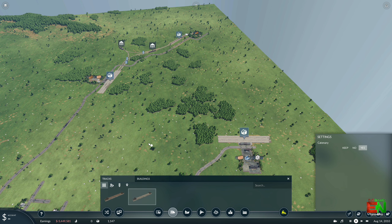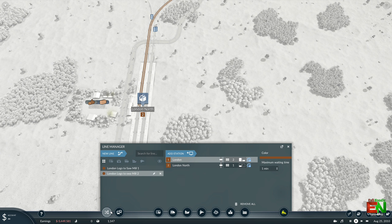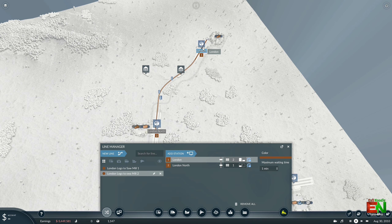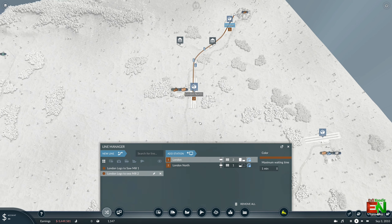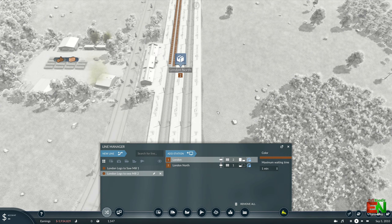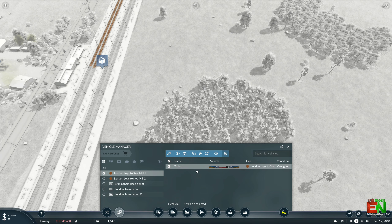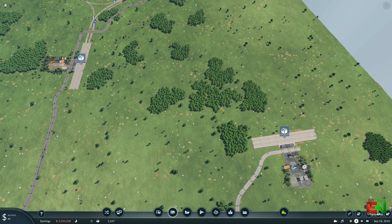The current train lines are running into platforms one and two. We can click on that to configure it and add in more stations to the platform. Down here is my line manager — I've had to create a line to tell the train where to go. It goes from London down to London North. This is the platform number it stops at, and we can select which platform to choose from. We can also set a color and what goods we want it to pick up and unload from whatever station. We've got two lines currently running so far.